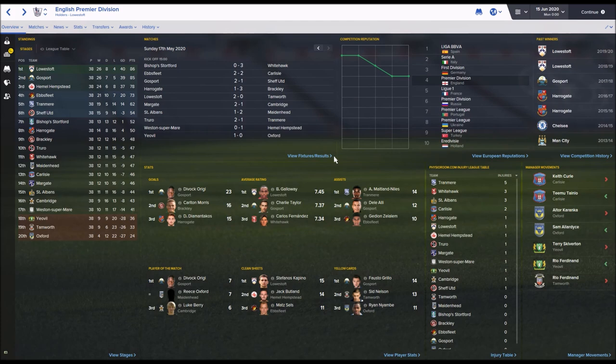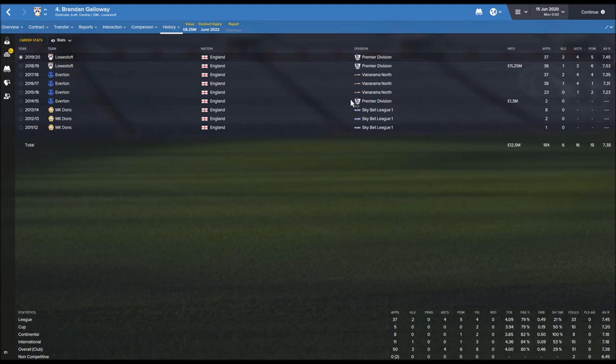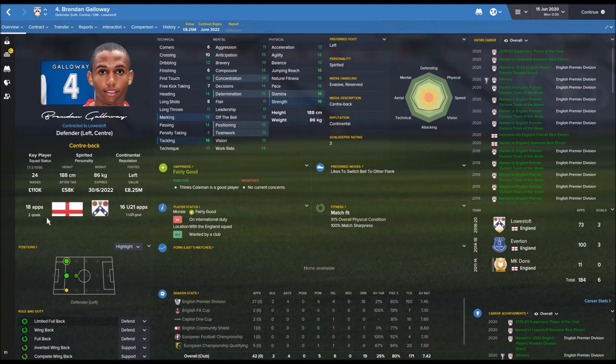Brendan Galloway had the top average rating for Lowestoft - he's 24 years old and left Everton for £11.25 million. He actually has 18 caps for England as well.